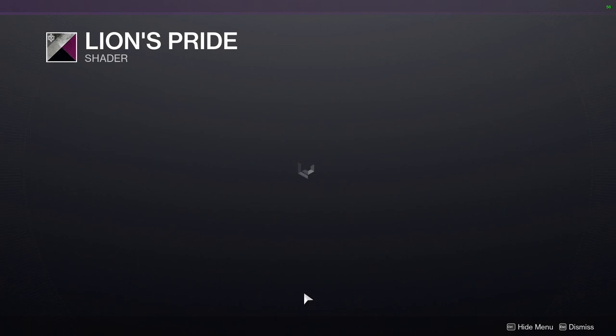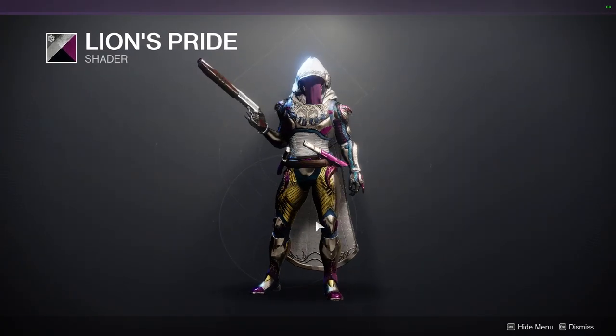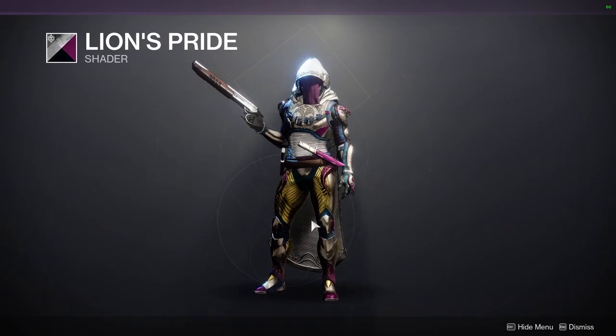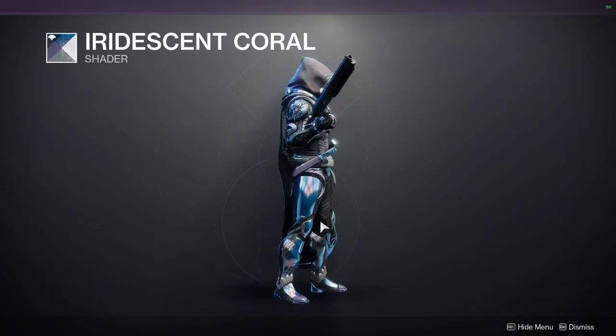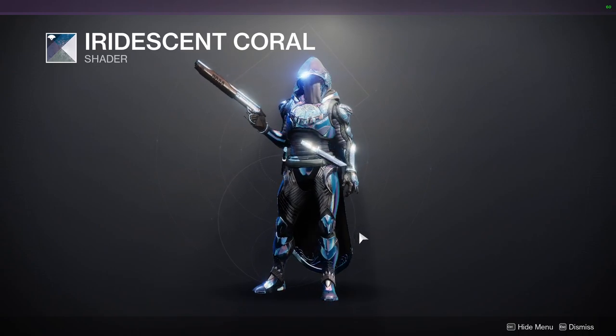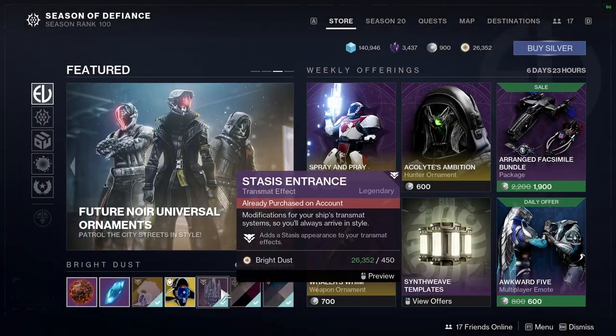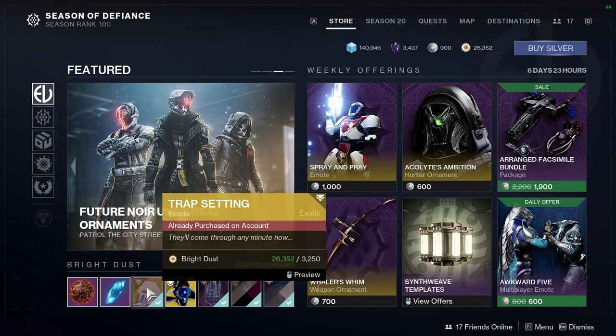Lion's Pride — the off-color will be gold, which is unfortunate because I actually do like gold, but everything else looks really cool. I just don't personally like the white. And looking at Iridescent Coral again — it's really cool on plate armor as you guys can see, but it's a little shiny so just be aware of that. We also have the overcharged shell and the trap-setting emote.